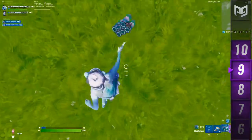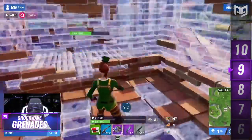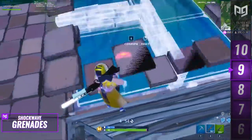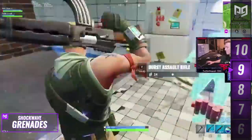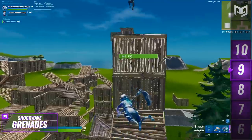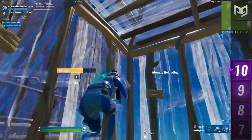We had a bit of trouble deciding whether we wanted impulse grenades or shockwaves back, but overall we think shockwaves should be the one to return. They were a blast to use, and had a lot of unique interactions — their ability to destroy builds enabled creative counter-turtling strategies, and if your team was coordinated enough you could set up a single shockwave to launch your entire squad. The structure-breaking aspect might be a nuisance in competitive matches, but for regular non-competitive games they'd be a great addition.